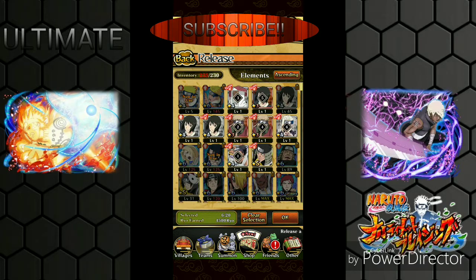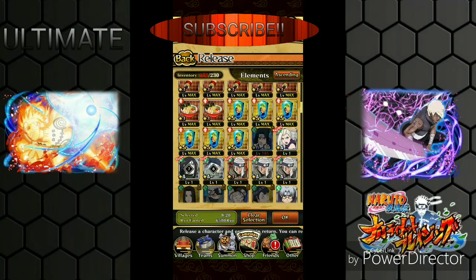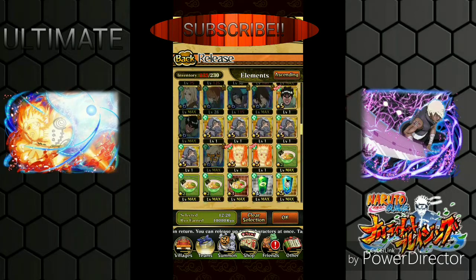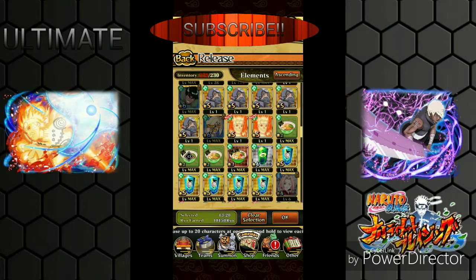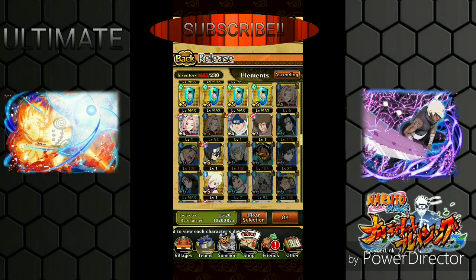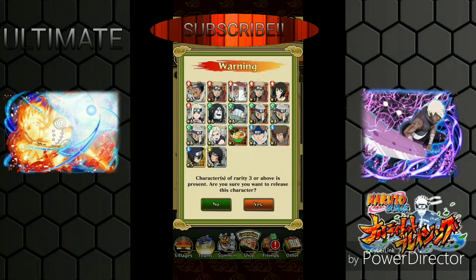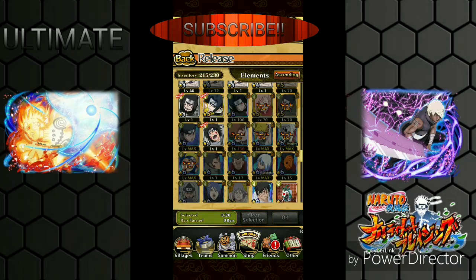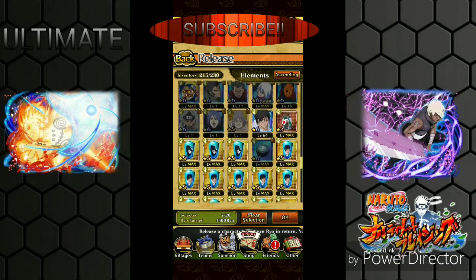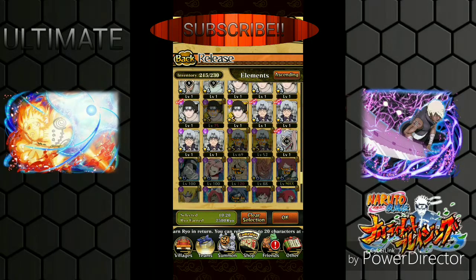I'm going to have a lot of characters to sort through after this video. Oh - two Narutos right there! Let me get rid of duplicates. I'll keep that Sakura. I got Itachi - that's kind of cool. Follow me on Instagram, by the way. Clearing inventory so we should be good.